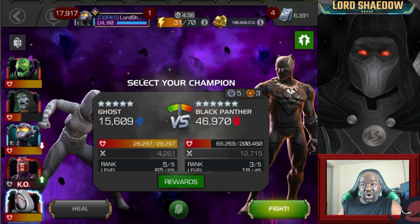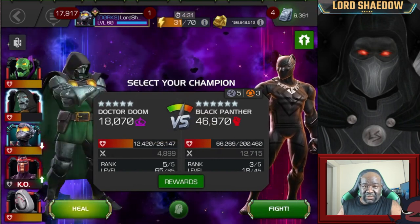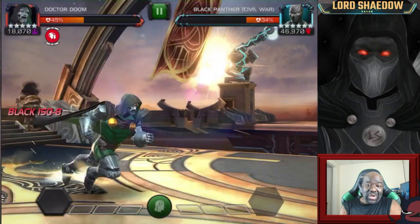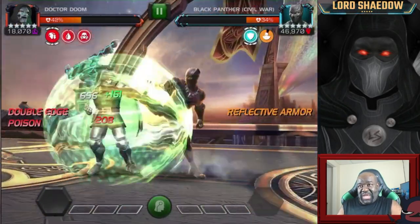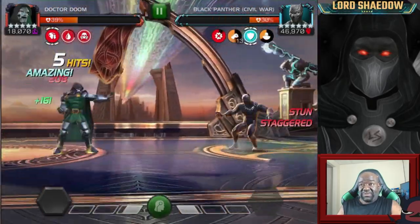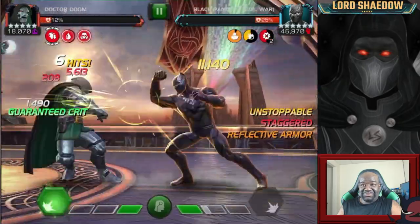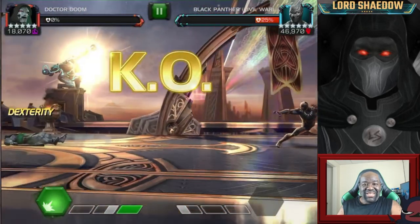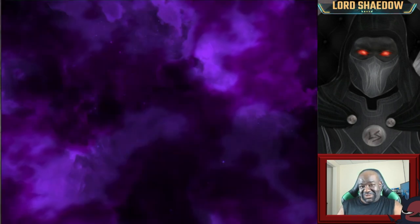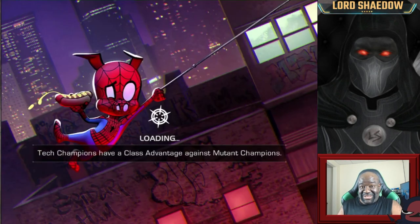I needed to get away from the wall and do as much damage as I could, but he was waiting for me with that mighty foot. So down went Magneto. I could have just used Doom on this fight, but since he was already hurt I didn't want to do that. And then I got wrecked a second time in a row. At this point I really should put the game down and relax a little bit, but Doom and Magneto are gone.